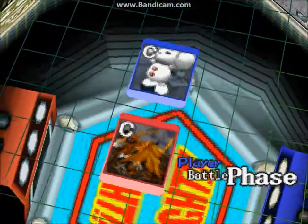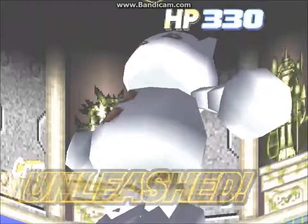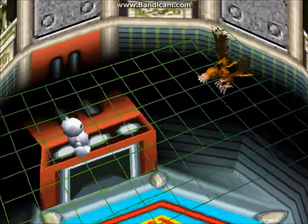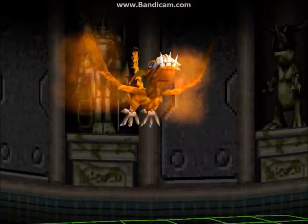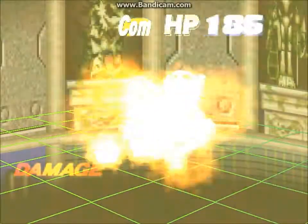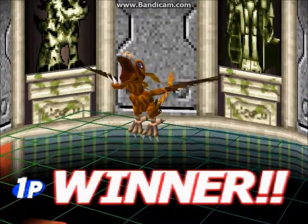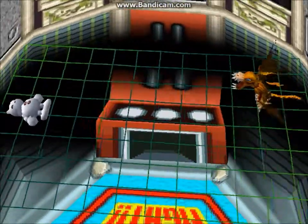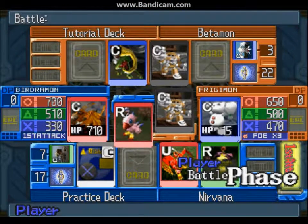Naturally, for the tutorial's sake, everything went well with the support card. Bergemon gives me 200 to all attacks. The result will be that Bergemon will annihilate Frigimon with the Meteor Ring, and that will be the first point. That's where the tutorial ends — right after you get the first point.